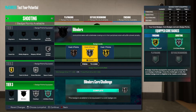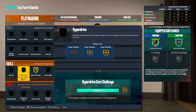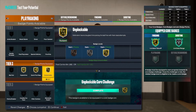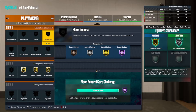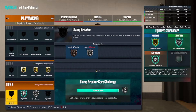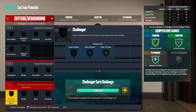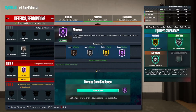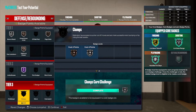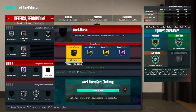Blinders Gold, Hall of Fame, put that on. Quick First Step Gold. Hyperdrive Gold. Unpluckable Gold — how is Unpluckable tier two? I haven't made a 6-1 guard and tested it like this before. Unpluckable Silver, Clamp Breaker Silver, Rebound Chaser Bronze, Menace Hall of Fame because stamina is terrible, Chase Down Bronze, Posterizer Bronze, Clamps Silver, Glove Silver, and Workhorse.